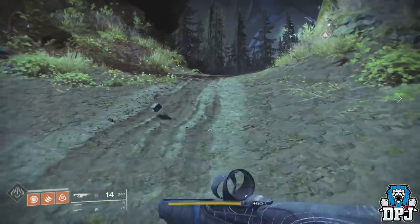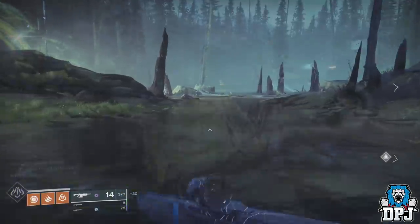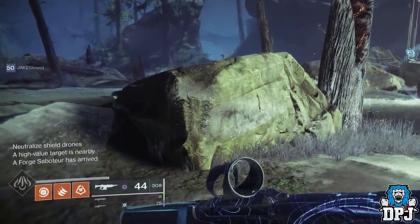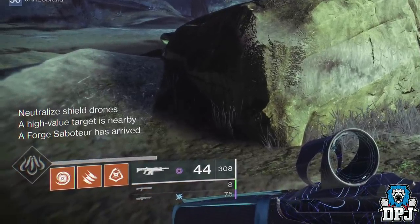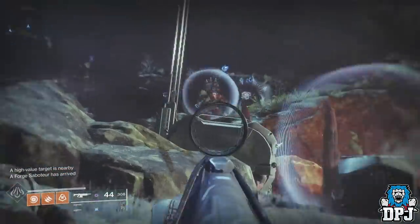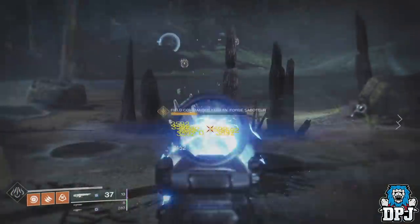These bosses are high value targets which spawn in occasionally. When they do spawn in, you will see these messages pop up on screen: 'Neutralised,' 'shield drones,' and 'a forged saboteur has arrived.' When you see this, start looking for the mini boss. Upon seeing him you will notice he has a shield. To take the shield down you need to shoot the drones surrounding him — once destroyed, his shield will fall and you are free to kill him.